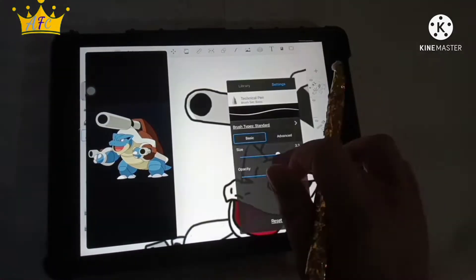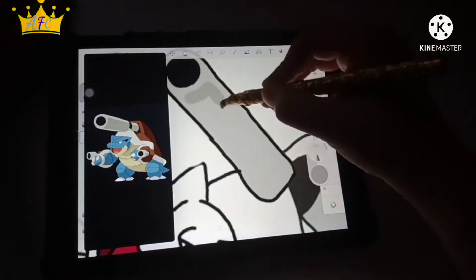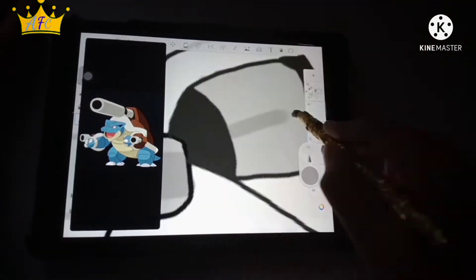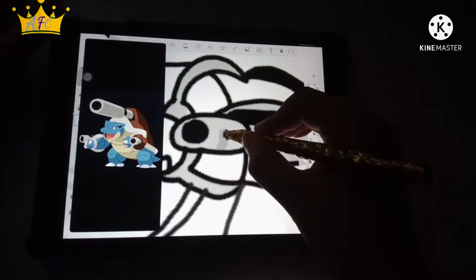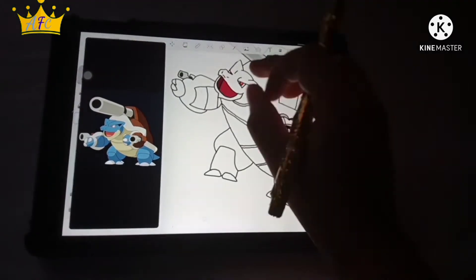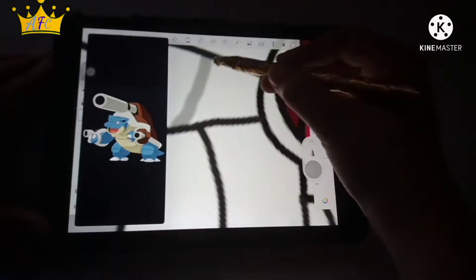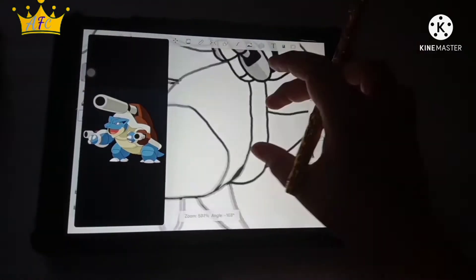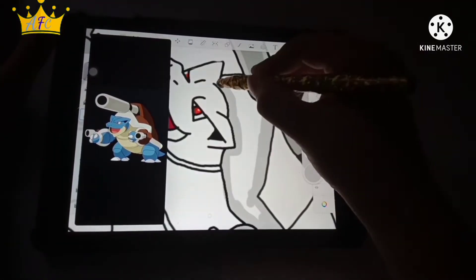Now I'm working on the color. First, I'm going to paint a dark red for the mouth, and then I'm going to choose light silver to color in the silver areas of the Mega Blastoise. I'm not going to just color it and leave it — I'm also going to add shading, like in the picture I'm showing behind the drawing. So for the silver, I'm choosing a slightly darker silver to shade, and then I'll continue that pattern with the rest of the colors and the body.